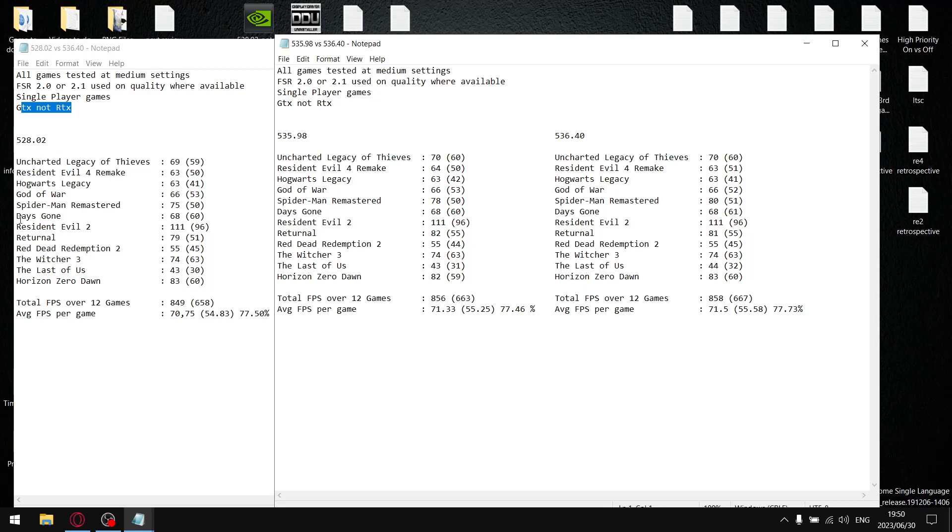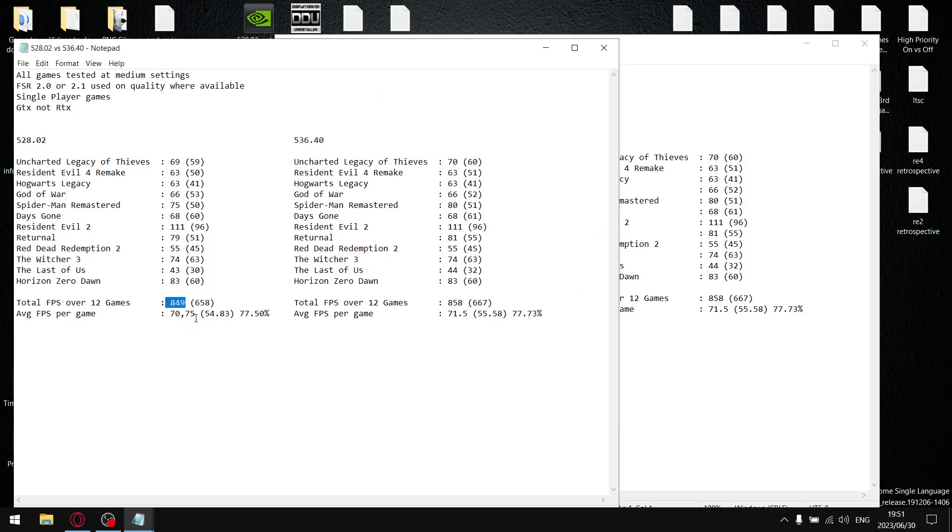For 528.02, over 12 games, my total average FPS was 849 divided by 12, giving an average FPS per game of 70.75. My total 1% lows were 658 divided by 12, giving an average 1% low of 54.83. When I divide the 1% lows by the average FPS, the driver stability comes out at 77.50% — which is why this has been one of the best drivers this year, with fantastic latency.